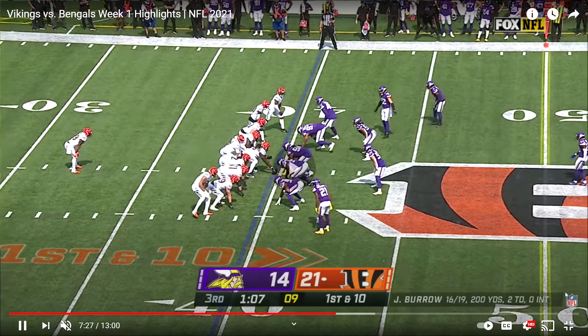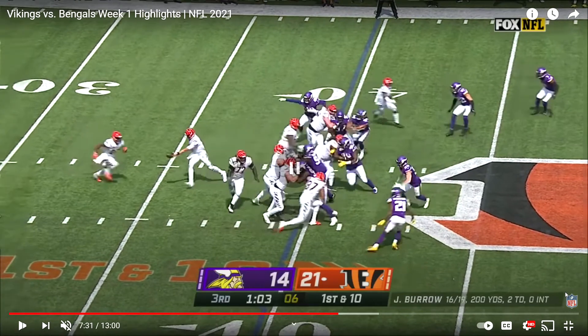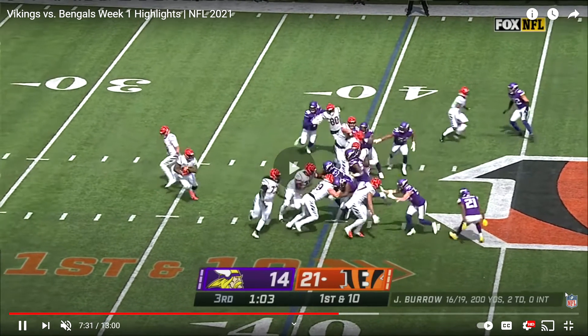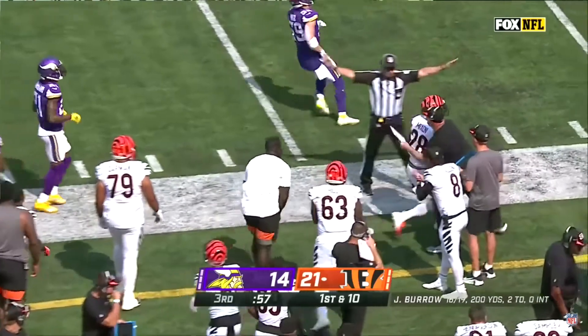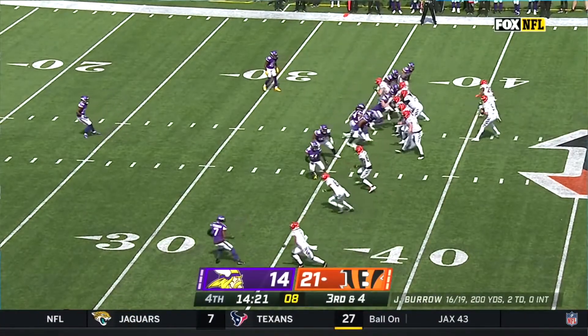Breland will decide to hold up into pass coverage because he has to choose whether he's going to follow the tight end or assume it's a run and stay outside. He thinks it's a pass, guesses wrong, can't get back to the outside, and gives up a first down. Another instance of just guessing pass and guessing wrong for the Vikings — nothing you can do.